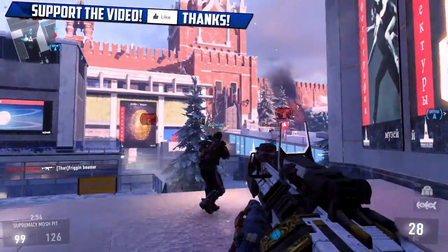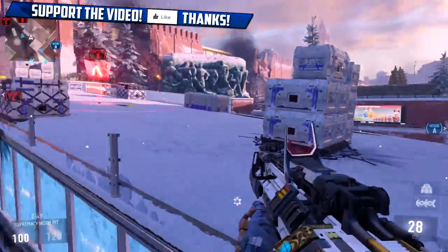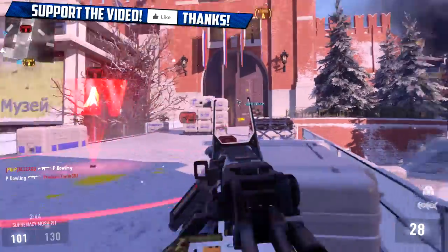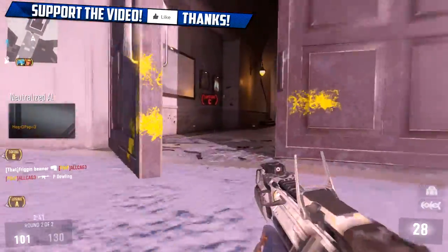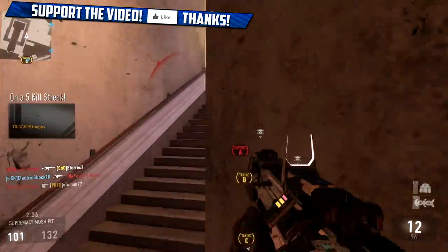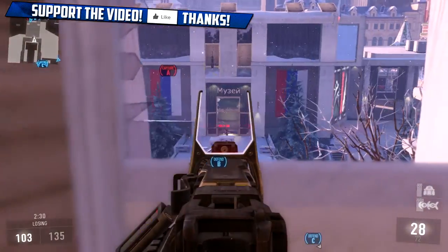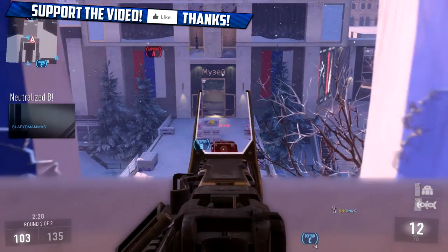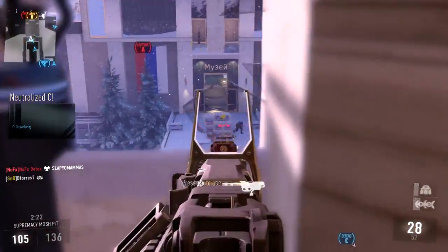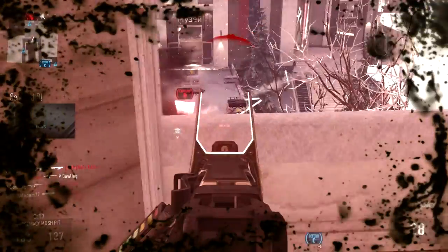We're going to go from the first perk tier all the way to the third perk tier. The first perk in tier 1 is called Flak Jacket, which allows you to take less explosive damage. Next up we have Blind Eye, which makes it so you are undetectable by AI-controlled air support. Next up we have Ghost, which makes it so you cannot be detected by enemy UAVs while moving, planting or defusing bombs, or while controlling score streaks.